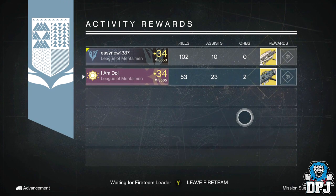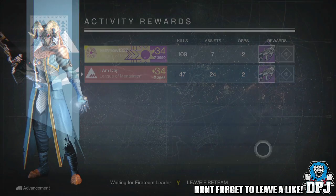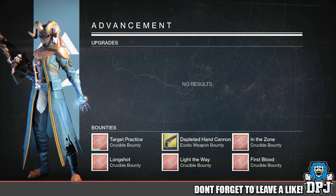Moving on to my Titan, I got the 55a Orfate, which is a vanguard pulse rifle. Mods on this were only 60 kills with this weapon, reduce melee cooldown, and increased reload speed when the magazine is empty. Easy got the exact same weapon — the 55a Orfate — his mods were increased stability and precision kills with this weapon dramatically increased reload speed.